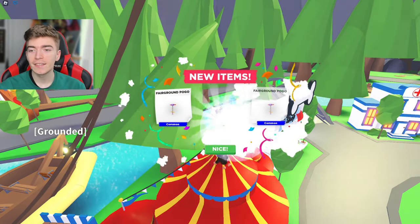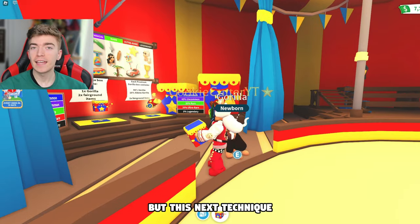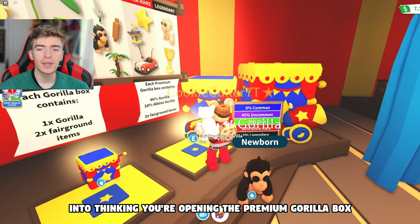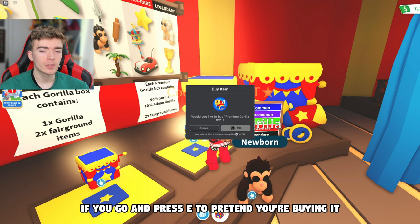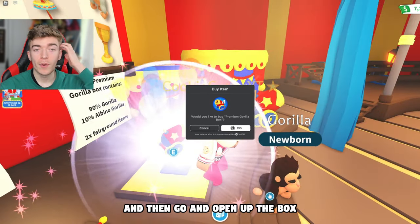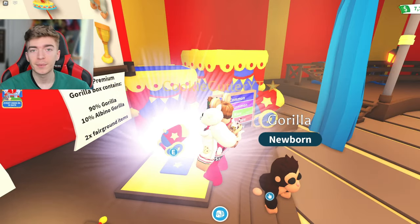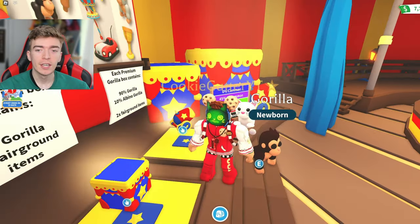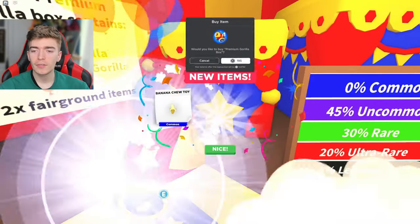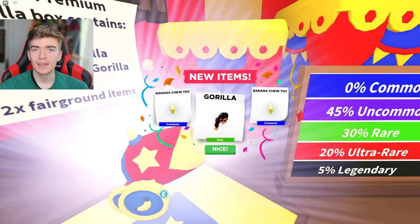The odds are one in ten to get the ultra rare. For this next technique, apparently it tricks Adopt Me into thinking you're opening the premium gorilla box if you press E to pretend you're buying it and then open the box. Honestly, if this works that's going to be hilarious. I have a feeling this one actually might work — but no, I just got a bunch of bananas.